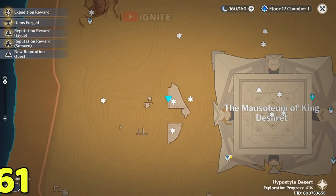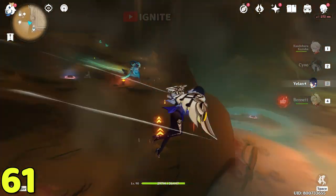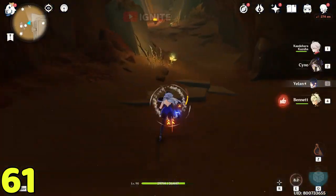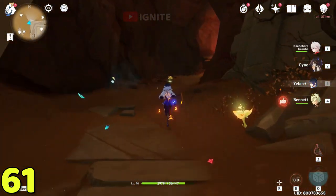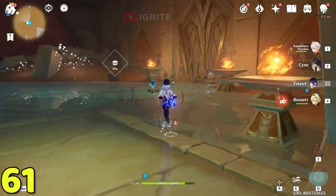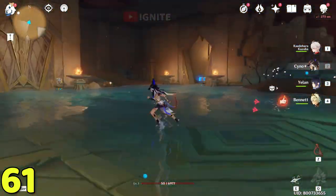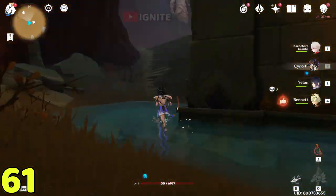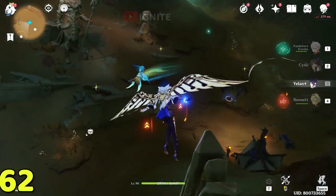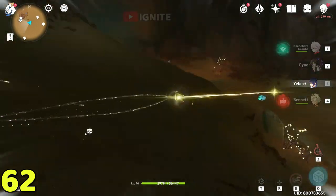Go straight and you will see the dendroculus. After taking it, come to this waypoint again — go straight and find this cave. Go inside, find the dendroculus at the end, then go down. Update the book so you will be able to go inside. After going here you will find a huge statue — at the top of the statue you will find the dendroculus.